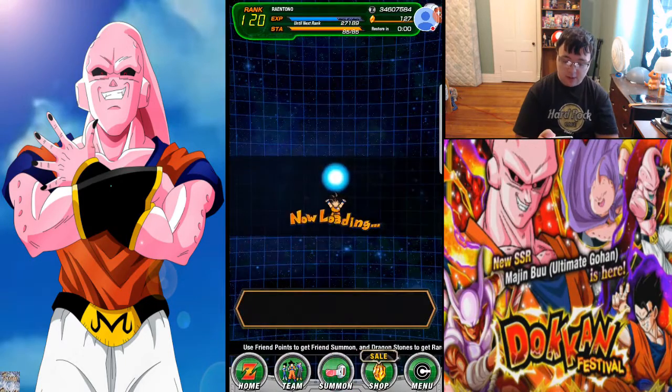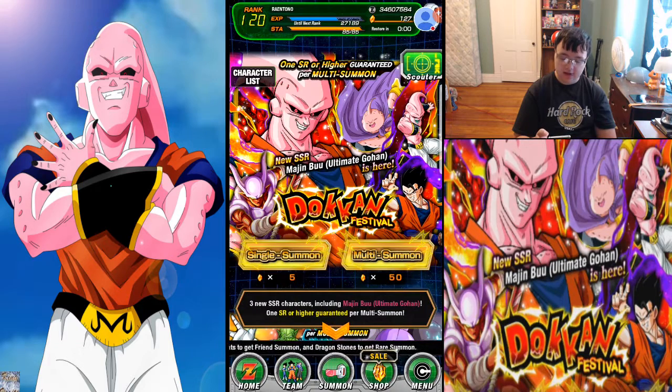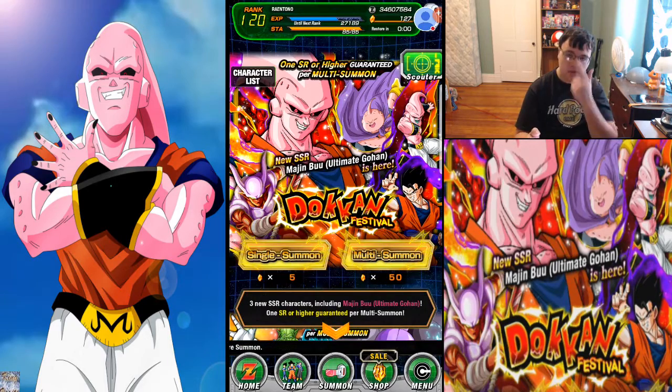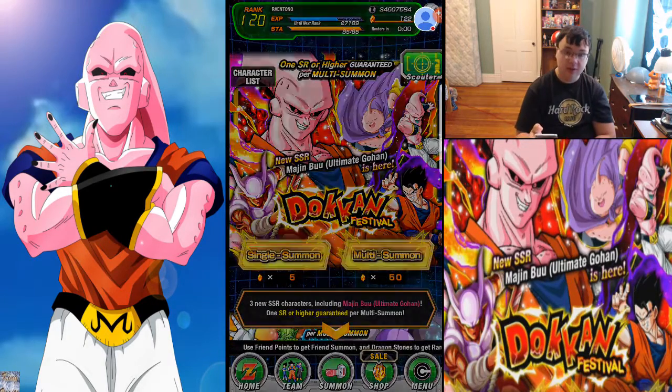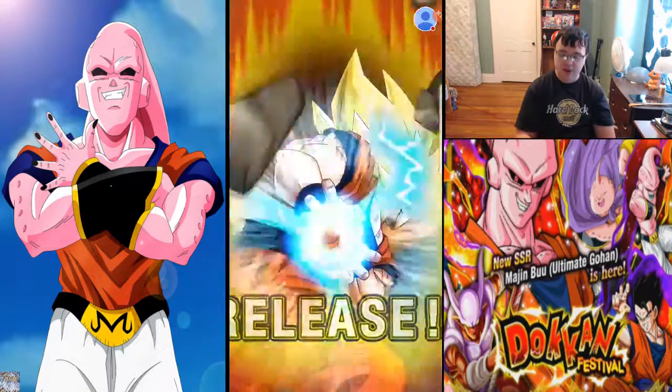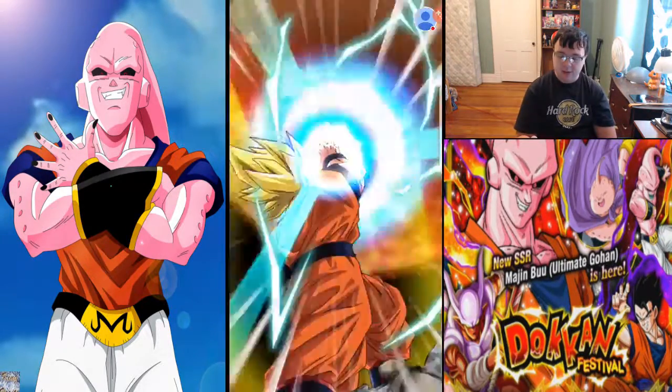We're going to be going for the Majin Buu Ultimate Gohan here. I wouldn't mind having Janemba or this Intellect Ultimate Gohan, but I really, really want this Majin Buu. So let's get into the summons here. We're going to do some single summons and one multi-summon in the video. I got 127 stones so we'll try to get as many as we can. We got an instant Super Saiyan — let's see what we can get, guys.